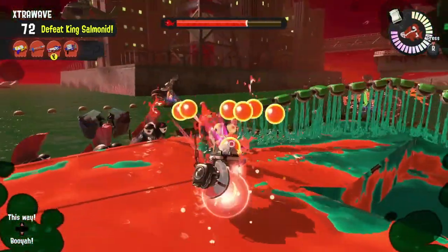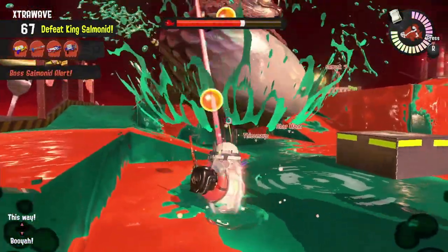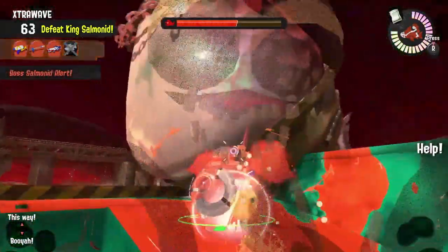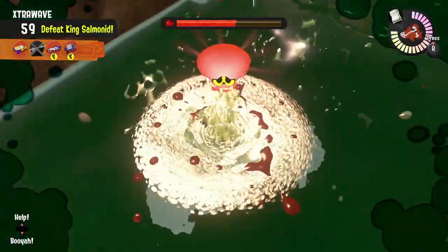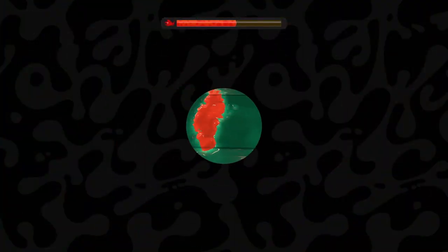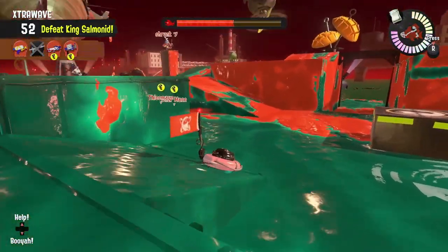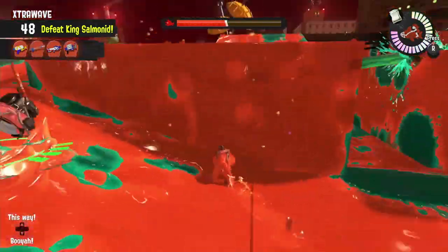If something like a Flipper Flopper, Steel Eel, or Scrapper shows up, that egg throw can cause extreme damage and take it out quickly. Just remember with a Flipper Flopper you'll still need to cause some damage with your weapon after throwing the egg — but they're quick ways of turning one egg into three. Make sure you activate your special towards the first half of the wave to take out some bosses, cause damage to the Cohozuna, and spawn some golden eggs really early on.